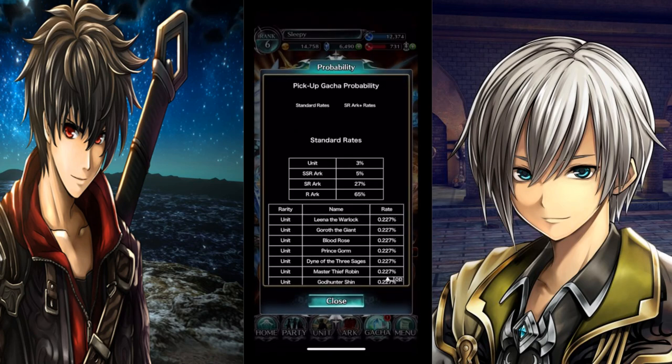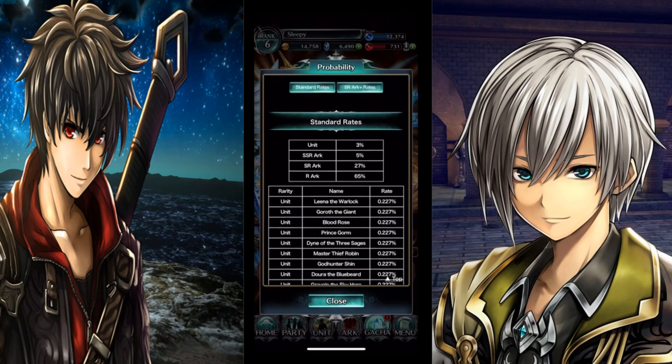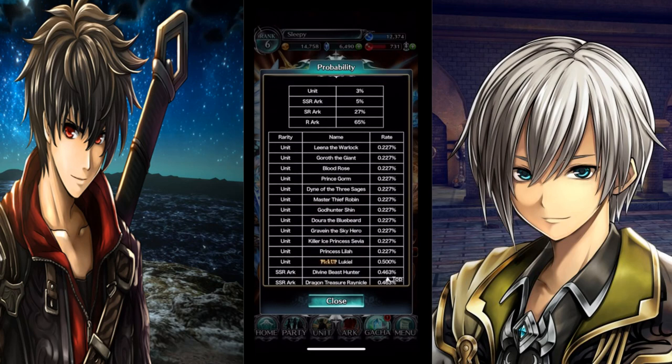Let me show you the probability of getting these units. You have a 3% chance of getting the SSR unit, a 5% chance for the SR arc, a 27% chance for the R arc, and a 65% chance for the standard R arc. Now for the units on the battle banner, you have a higher chance at Picado Lucro.